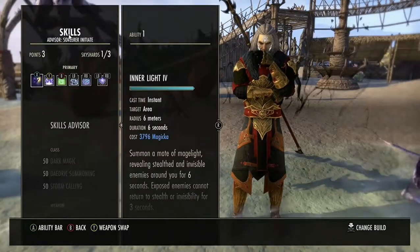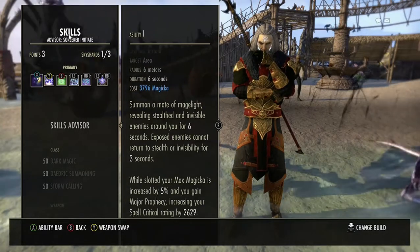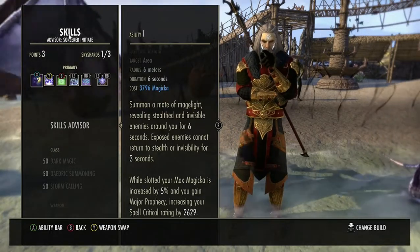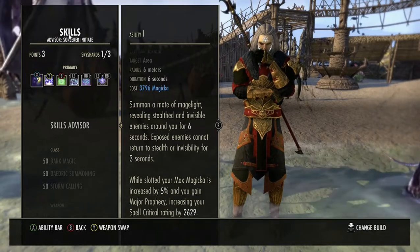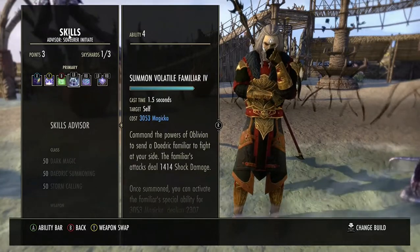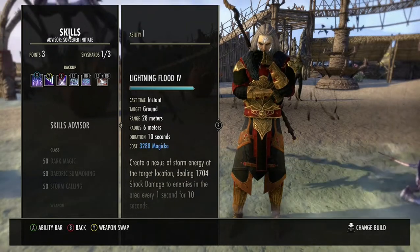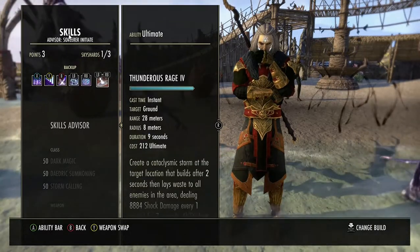I'll show you the skills I'm using now. In the back bar, you only have to have the detect skill equipped — you don't have to use it, but in PvP it reveals hidden players, like Nightblades or people using Invisibility Potions. Then it's Unstable Wall of Stone, Mystic Orbs, Summon Volatile Familiar, and Summon Twilight Matriarch, with Shooting Star as the ultimate. Then on the front bar I have Lightning Flood, Daedric Tomb, Critical Surge, two pets, and Thunderous Rage.